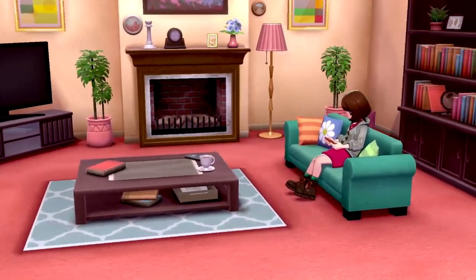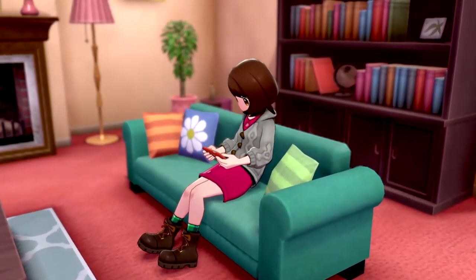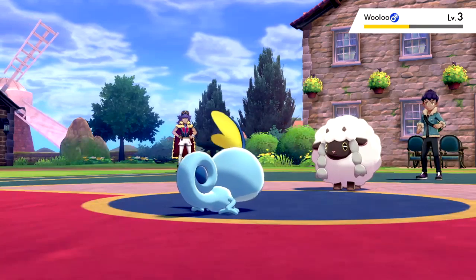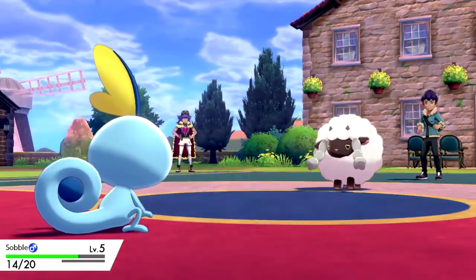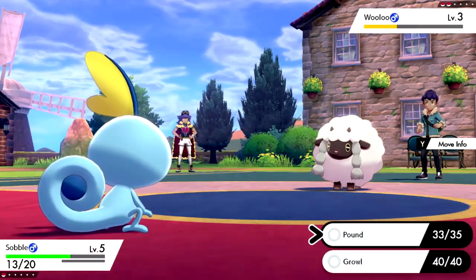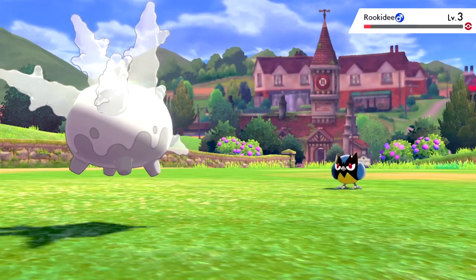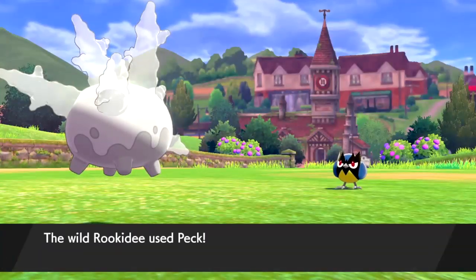We couldn't start with Galarian Corsola right away, so we had to play through the story until we unlocked Trading. I picked Sobble as my starter so Hop would have Scorbunny and Leon would have Grookey, making our early fights with Hop more manageable. Now with our level 1 Corsola in hand, we went back to the first wild patch near the house and started training.